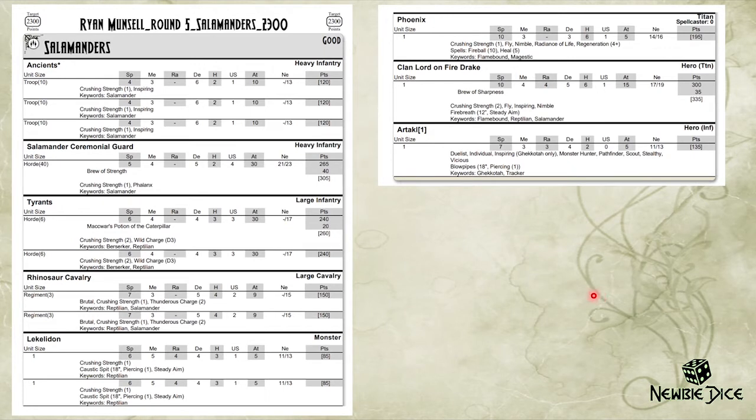My opponent's list: my Round 5 opponent is Ryan Mansell, and this is an amazing Salamanders list. The first thing that pops out is the 3 Troops of Ancients. Tyrants are amazing offensively because they do deal 10 damage on average to a Defense 5 unit — most other large infantry do 8 damage — but they do 10 damage on average because they have 30 attacks hitting on 4. He brought Rhinosaur Cavalry Regiments for screens, and there's a Clan Lord on Firedrake.